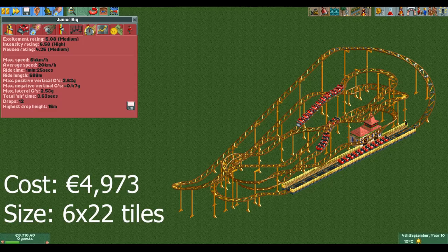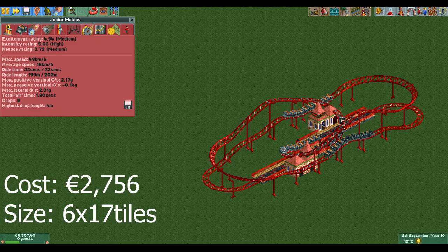Up next is the big design. It really says something when the most expensive design in a ride overview still costs less than 5000 euros. This design is the same as all the other large designs — useful for when you want a lot of capacity, want to make a lot of money per ride, or when you just want a larger coaster because you like how they look.